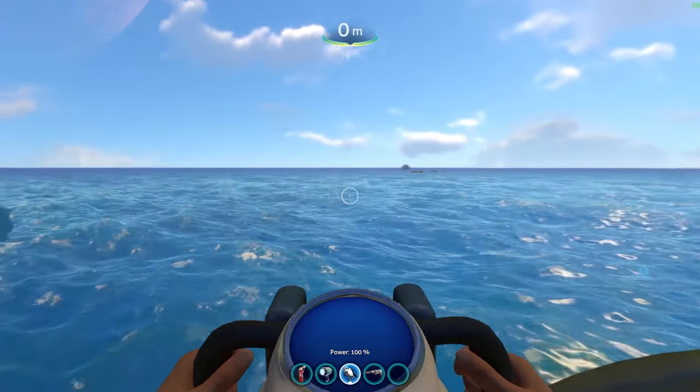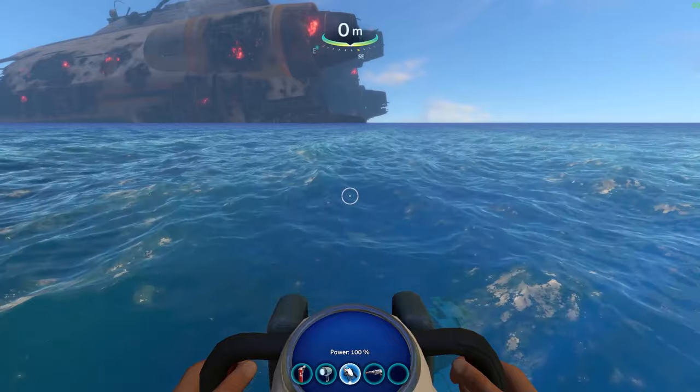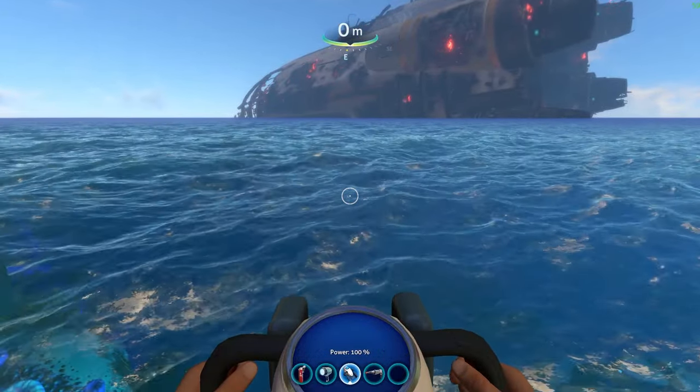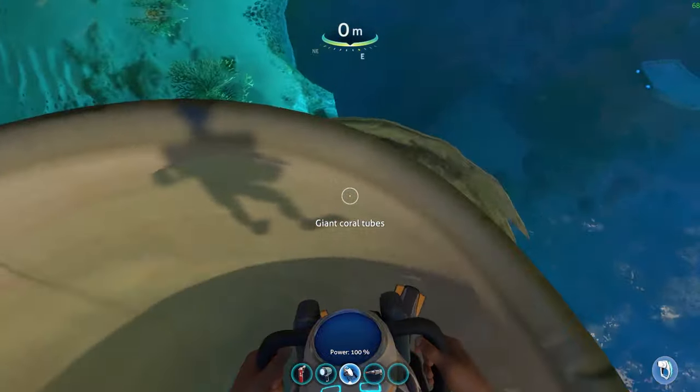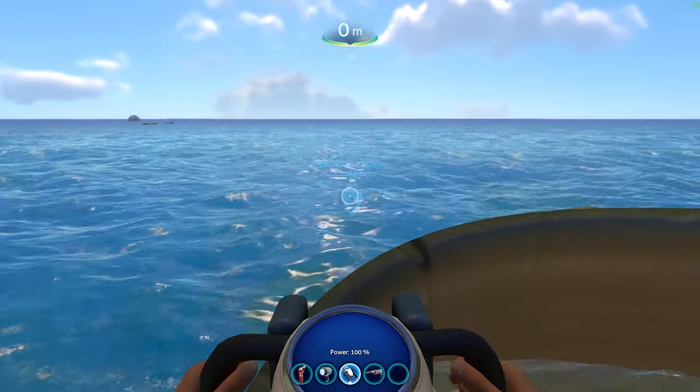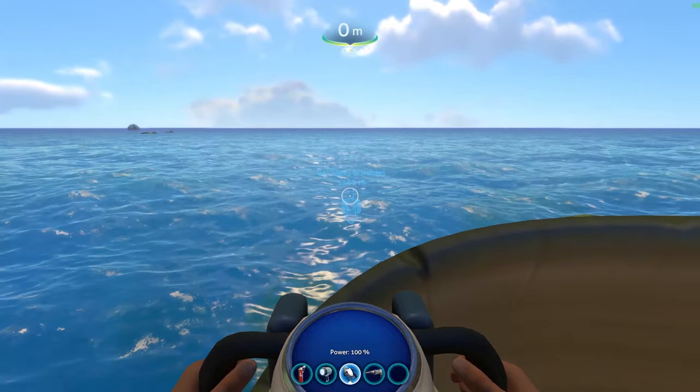Don't mistake it for the one over there and don't start on your life pod. Because the life pod can spawn anywhere in the safe shallows and it's going to be pretty inaccurate and it's going to be hard to find. So if you're on the coral tube here, if you just look directly southwest, you're going to be able to go to the location.